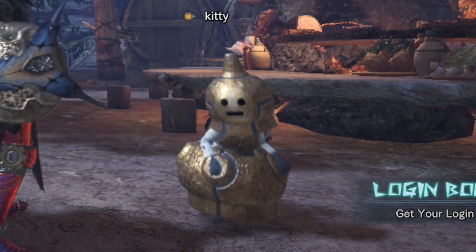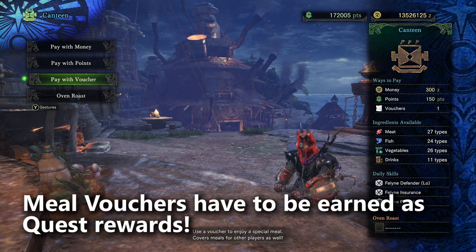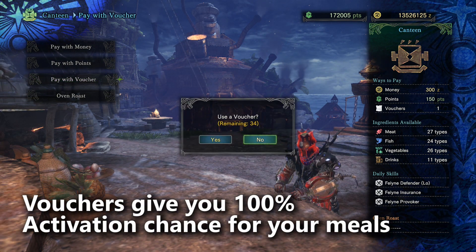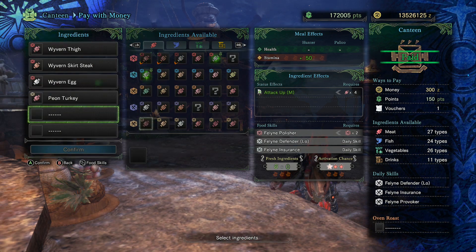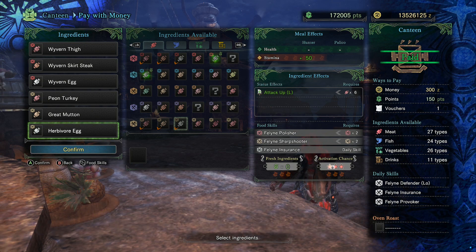Meal vouchers are a reward item you can earn in the arena, as well as from some event quests like Greeting the Gluttons. When you pay for a meal using a voucher, the activation chance goes up to 100% no matter what ingredients you choose — really good. This allows you much more build flexibility because you aren't constrained to choosing fresh ingredients. So be sure to farm up meal vouchers and use them for difficult fights. Also, when you use a meal voucher, everyone in the session with you gets the benefits of the meal voucher as well — another reason to play with a full session of players.